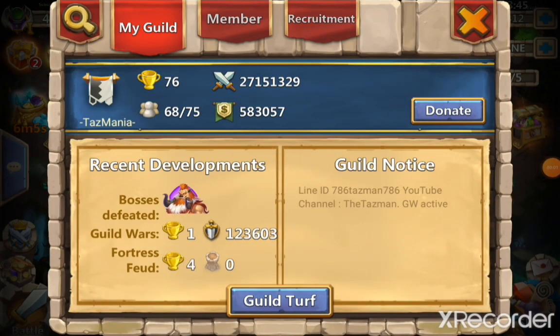We are on my smurf account, which is in the Tasman's guild — Tasmania, line ID 786 Tasman786. Very active in guild wars on Android US server. For those of you not subscribed to the Tasman, there's his YouTube channel — I'll put his link in the description.